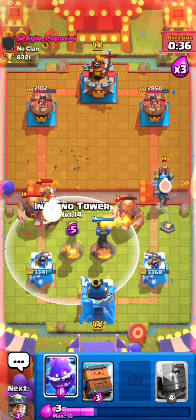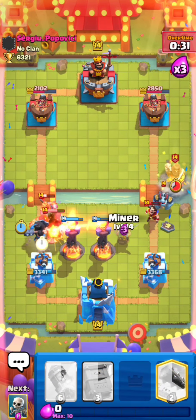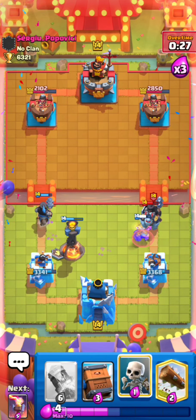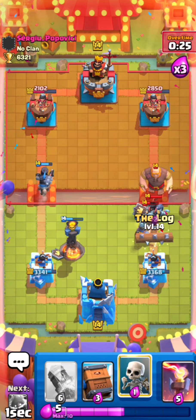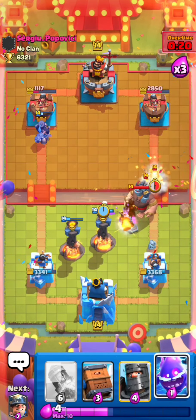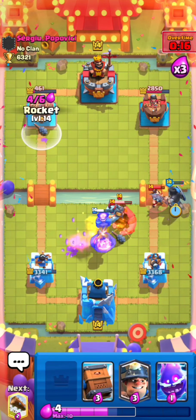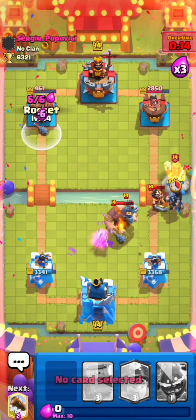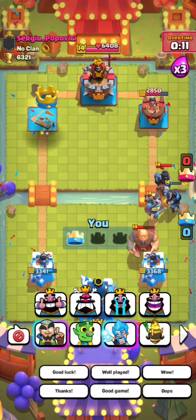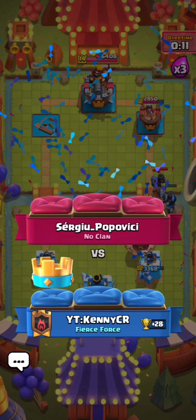Skeletons, inferno tower in the middle, and I have to separate these princes from my inferno tower — let's try to kite everything into the middle towards my other inferno tower as well. Our dark prince actually managed to get to the tower somehow — I think that's pretty much GG. Last rocket in, and let's go. Pretty easy matchup — he didn't really have anything that could threaten us.